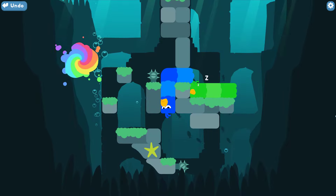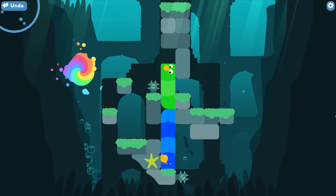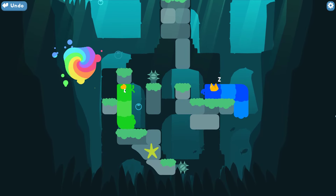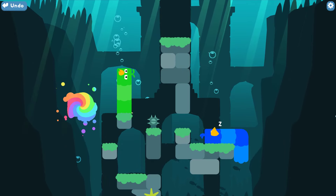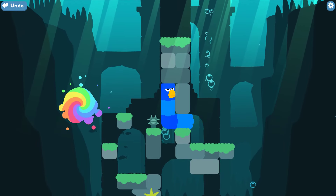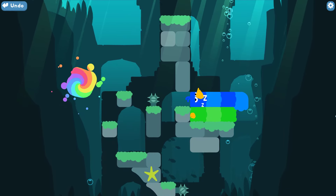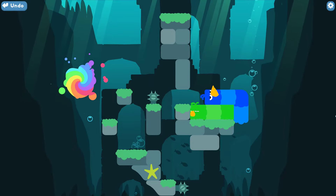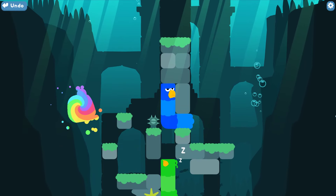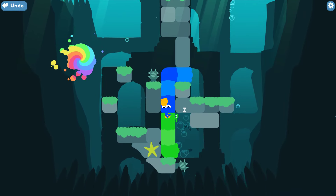Yeah, right from the get-go, no clue what to do. It doesn't seem to be much I can actually do other than this, I guess — which, yeah, that works for that guy but not for this guy. Okay, so how do we get blue out? This doesn't really help me, does it.